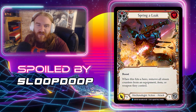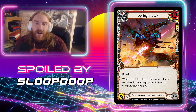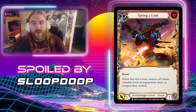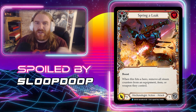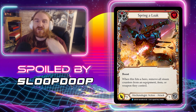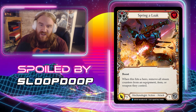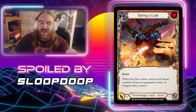Next up from Sloop Dupe we have Spring a Leak — a Rare expected in all three colors. The red version is a two-cost five-attack three-block Mechanologist attack action with Boost. When this hits a hero, remove all steam counters from an equipment, item, or weapon they control. Definitely a draft bomb — an anti-mech card you'd hold as high priority because it's your way to turn the tide in the Mechanologist mirror, which in this set is essentially every limited match. In constructed it'd probably only see play if the meta becomes very mech-heavy.